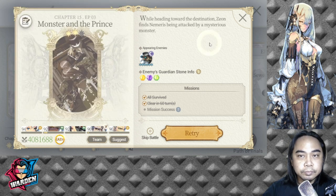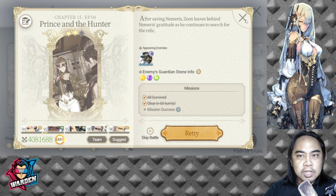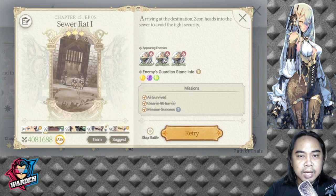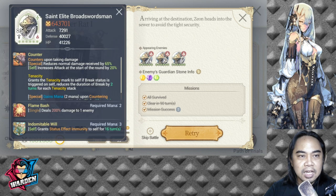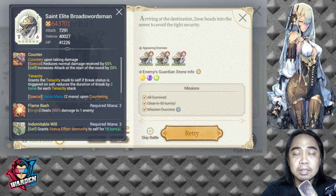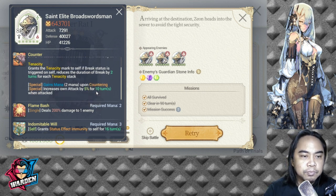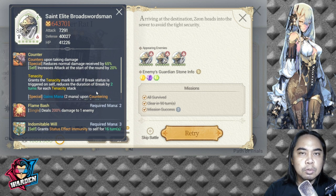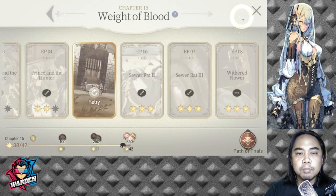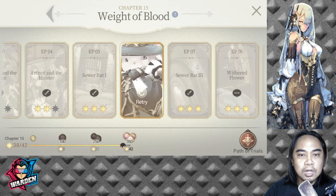Make sure you bring high damage heroes to your team. Most of the stages your opponents will be Banshees and Saint Elite Broadsmen. Nothing special, just watch out for counters — be careful with counters when playing this chapter.